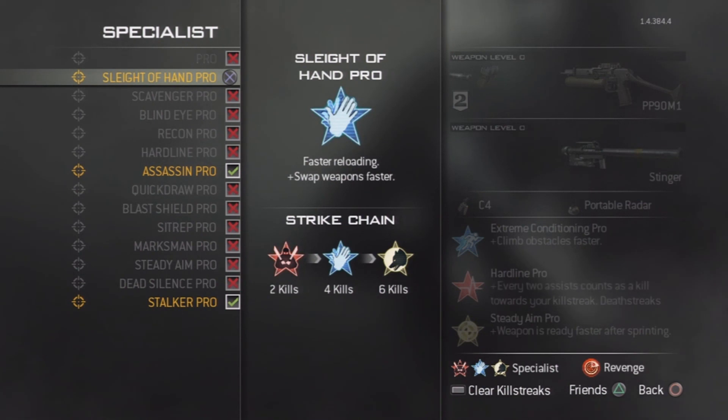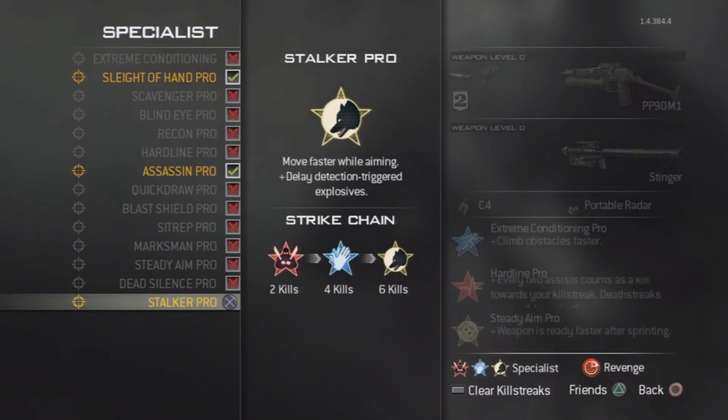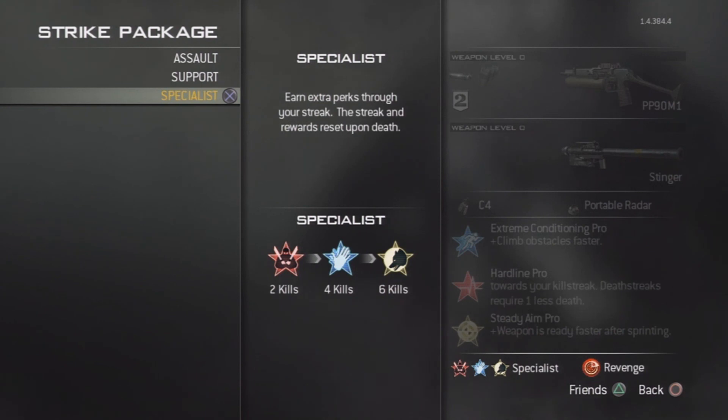The last perk in the specialist killstreak is Stalker Pro. I don't see a lot of people using it, but I tend to use it a lot because if you move faster while aiming at enemies, it's a lot harder for them to hit you. That's a really good perk to use. And of course when you get your specialist bonus achieved, you'll have all the perks and all the proficiencies in the game.